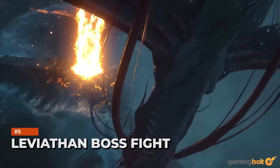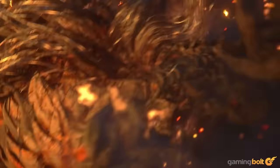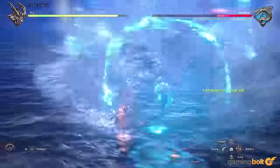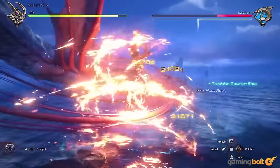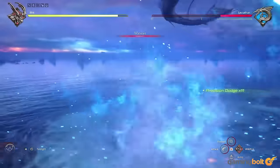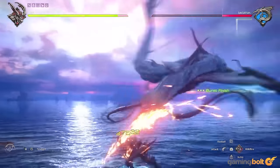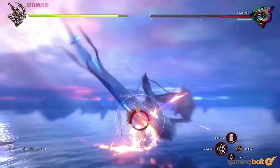As revealed many months ago, the major boss fight is against Leviathan, the Icon of Water. The fight is especially challenging and really different from previous battles. It's billed as a final hurrah for Ifrit, though what that could mean remains to be seen, especially considering the base game's ending.